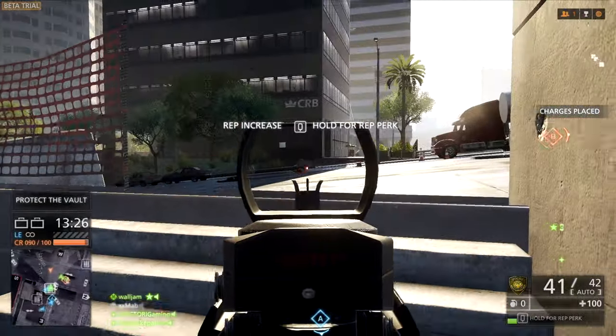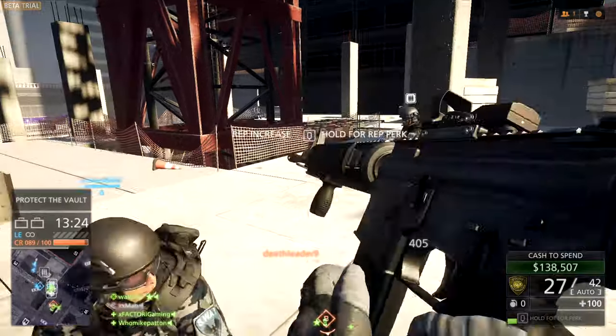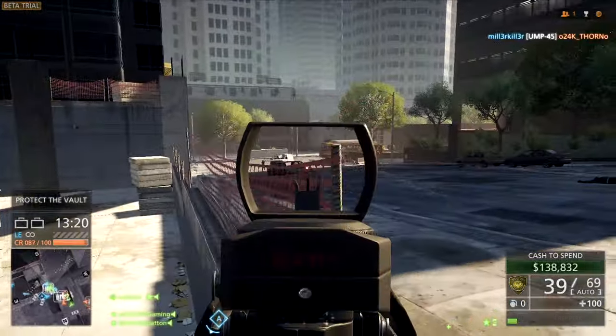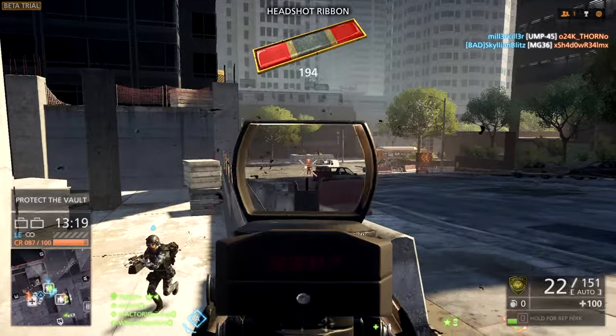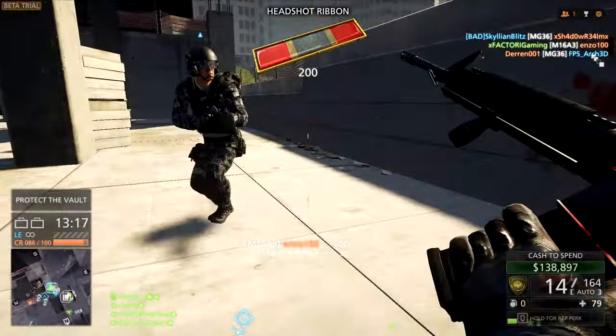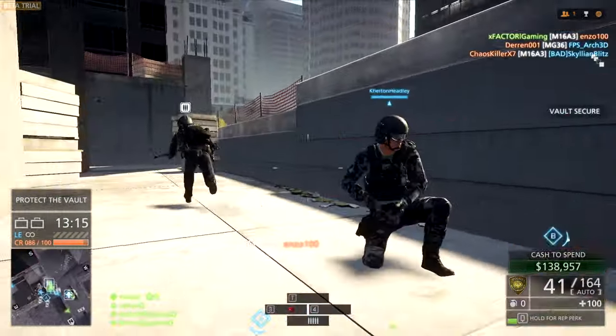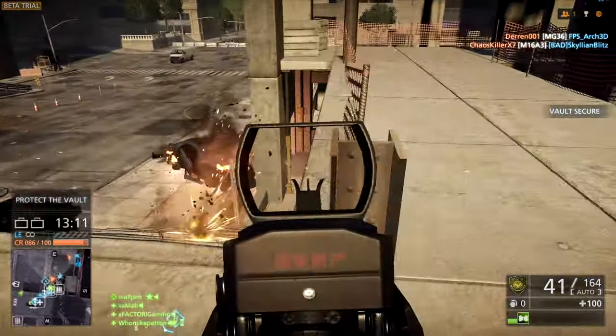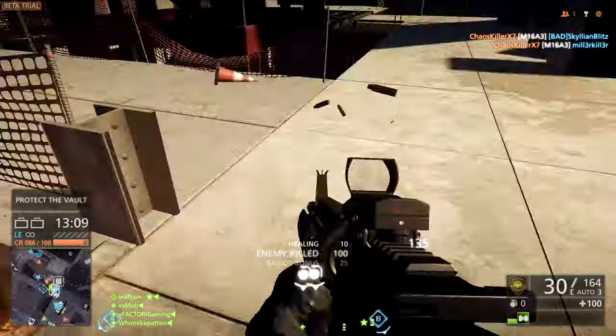That's a survivalist — see him laying on the ground kind of funky? Give him a couple extra shots to make sure he's down. There's the burst firing you can get with the M16A3: the optic isn't jumping all over the place. It's a light counter, a light pull-down, but you can stay extremely accurate.